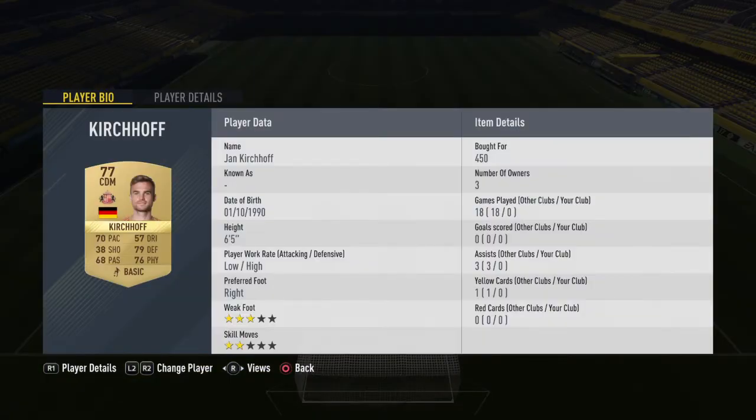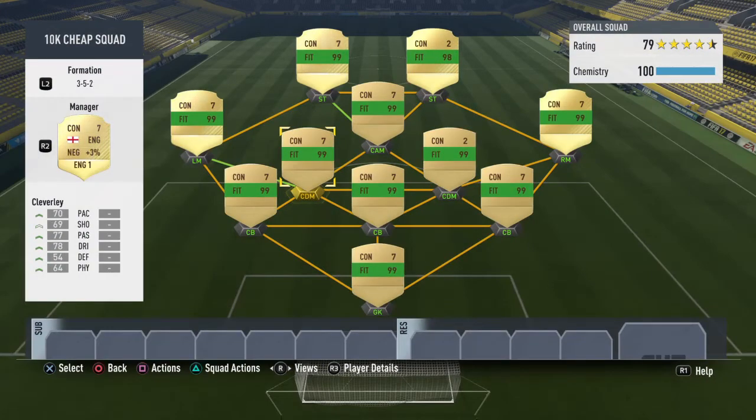In our CDM position we have Jan Kirkhoff, again only 450 coins. He's six foot five, with 70 pace, 79 defending, and 76 physical. I think his six foot five height will really show through in the CDM position.